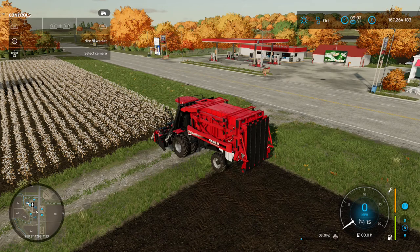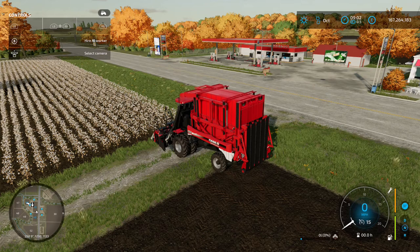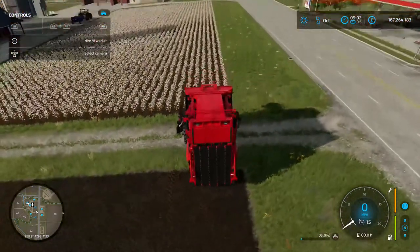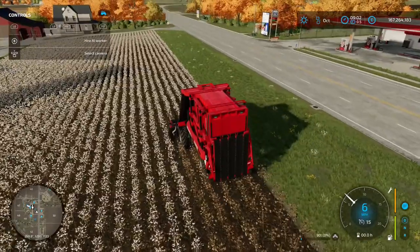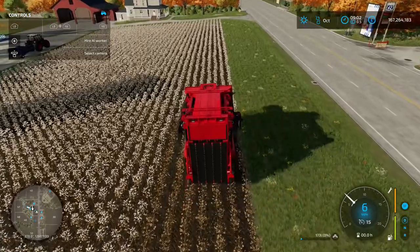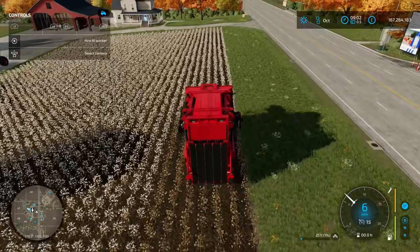I've gone for the Case. Press LB and A to unfold it — it will raise the chamber up. Once that's done, press LB and B to lower the header, then LB and X to turn it on, and you're ready to go. Drive into the field and start harvesting. It takes the white cotton off the plant and leaves the rest, which you'll need to mulch back in for the next crop in this field.